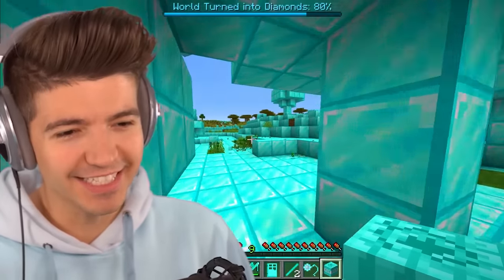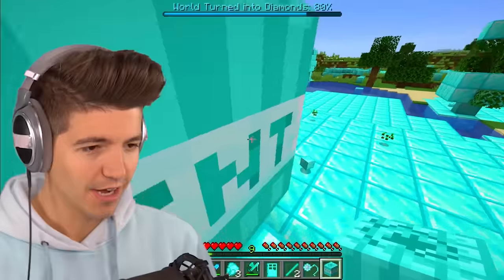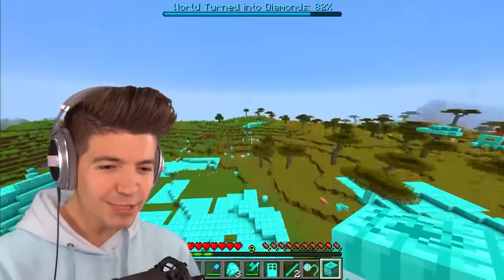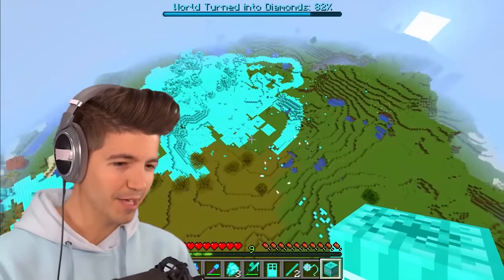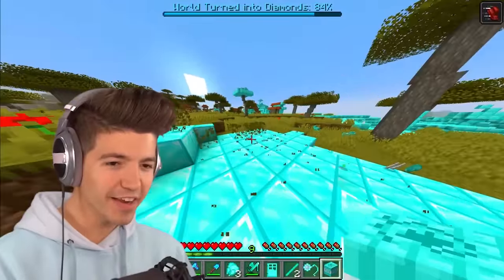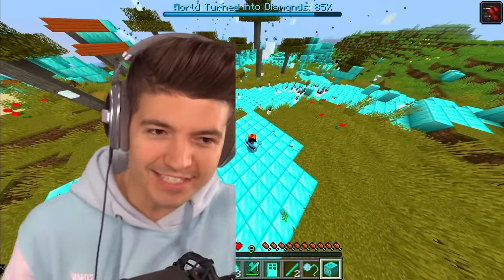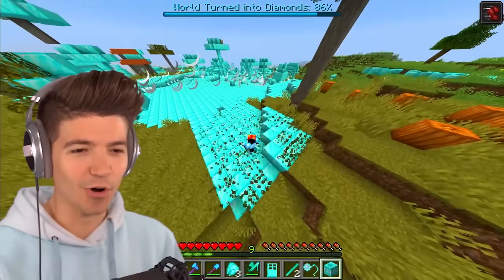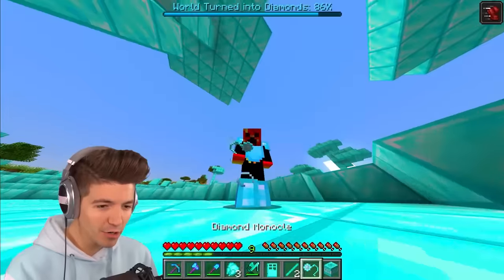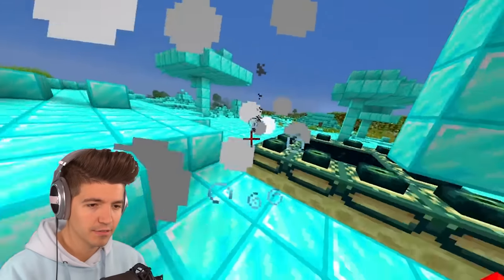The door has opened a dimension with new items: a diamond monocle and a huge diamond TNT. It doesn't damage us — look at this! It spawns mini diamond TNT turning the entire world to diamonds. This is overpowered — it spawns all this mini diamond TNT turning the entire world into diamonds. That's insane!